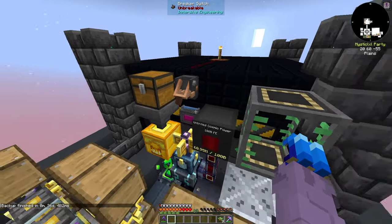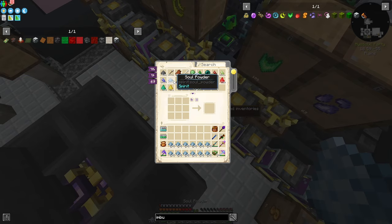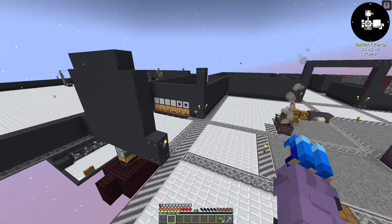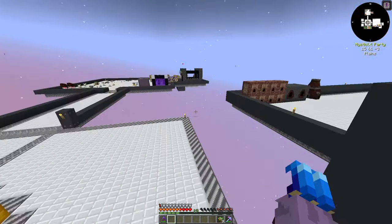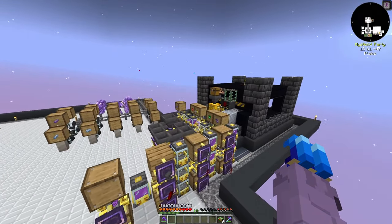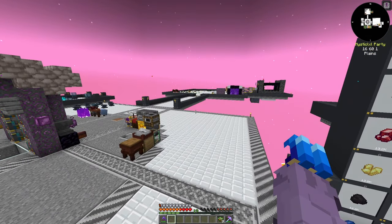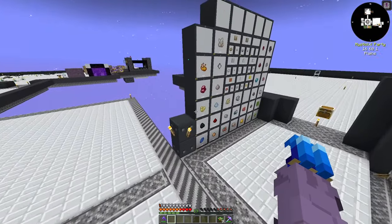The only reason I actually want my Mob Farm running consistently is so we can get Source. Right now we don't have a better way of generating Source — well, we do, but I don't want to do it until I have Phytogenic Insulators. Phytogenic Insulators will provide much higher quality and quantity of Logs. Once I have a way to generate Logs at high quantity, I'll move to the Volcaic Source Link and use Blazing Archwood Logs — it will give us infinite Source for an infinite amount of time.